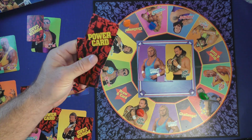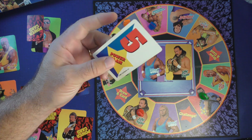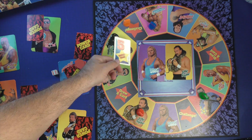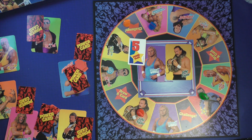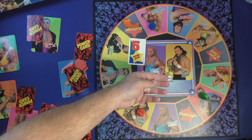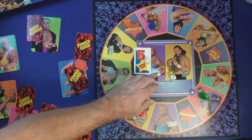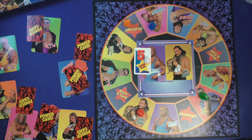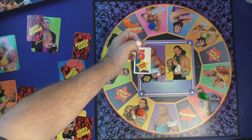All fights are determined the same way. The challenger can choose first whether to play a power card or not. For example: Mr. Perfect plays a power card worth five, Jake the Snake does not. Then you roll the dice. Jake rolls a three; Mr. Perfect rolls a five and adds the power card of four — total nine versus Jake's three. That's one victory for Mr. Perfect, and that power card is discarded.